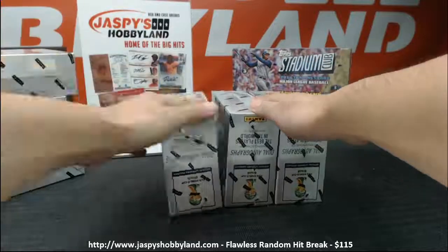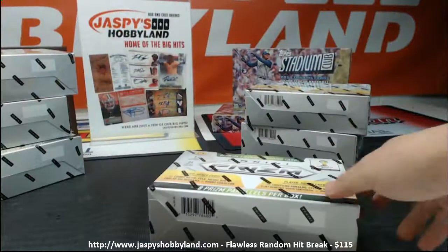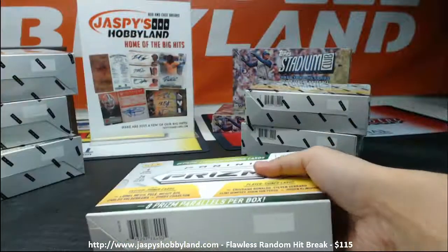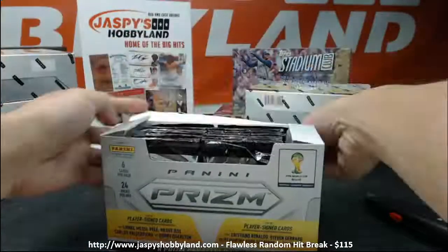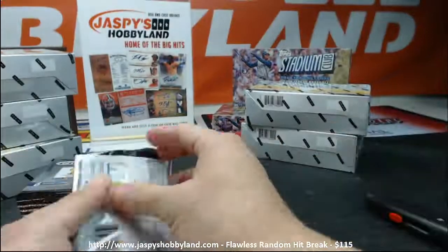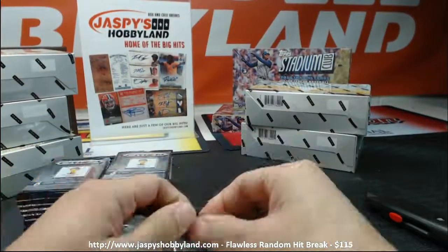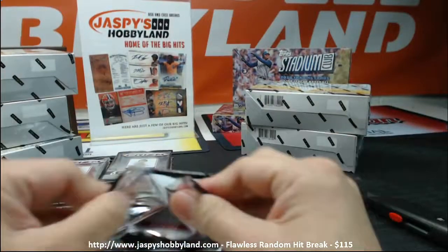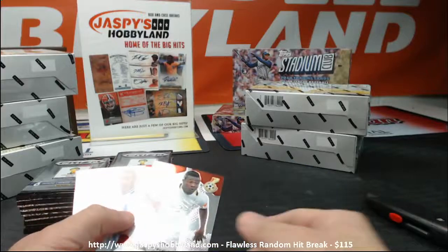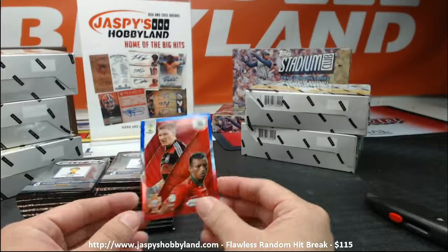Let's see what we're going to go with first — Panini Prism World Cup Soccer. It's pretty exciting. Kind of a big soccer fan, so pretty excited to see all these cards. Got a Polino, one of those matchups — Schweinsteiger and Nani, Portugal. That'll be randomed off. Got some fabric guys, got a Honduras team card.